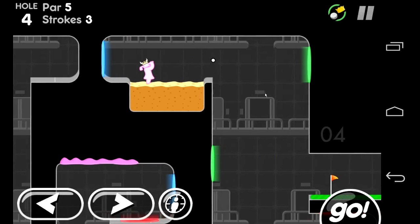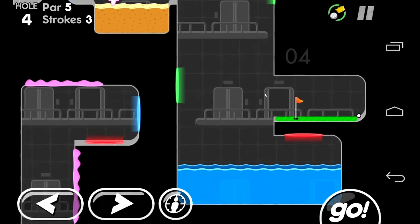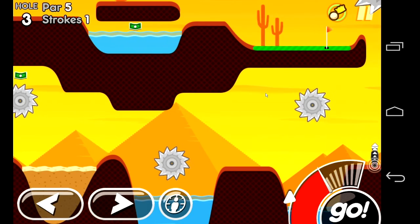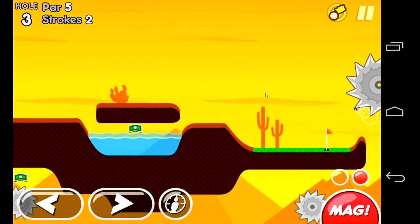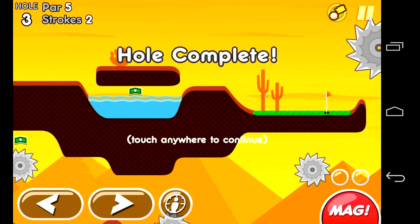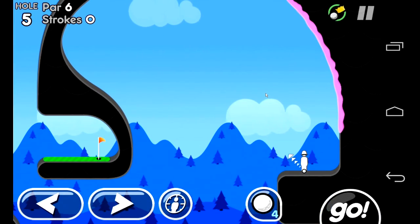Both of them have tight gameplay with varied courses and a progression that never feels unfair. The second one, however, builds on the first by adding more power-ups and including hats which help in a number of ways, such as hitting the ball harder or sticking it to evergreen. These abilities make leveling up your character a non-trivial feature and keeps bringing you back for more.